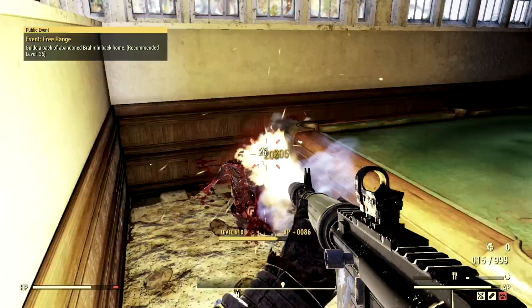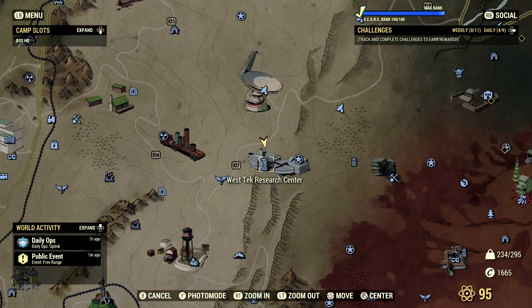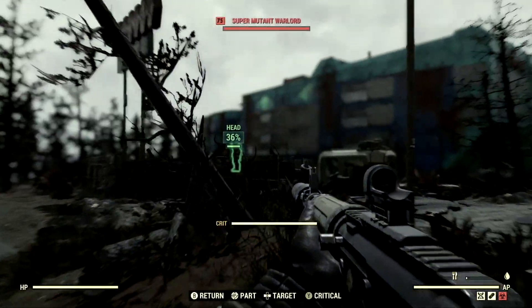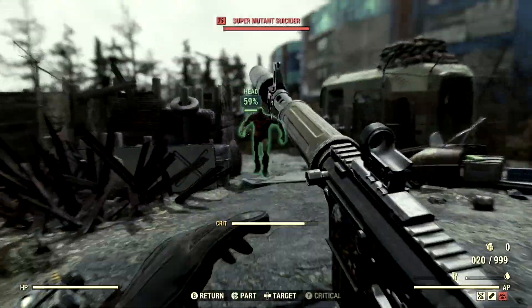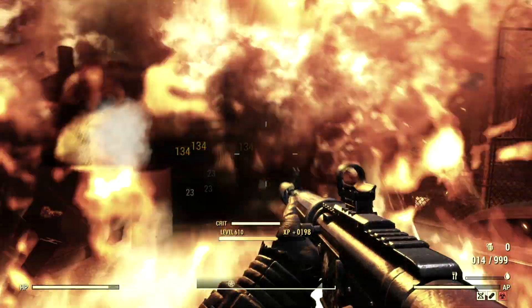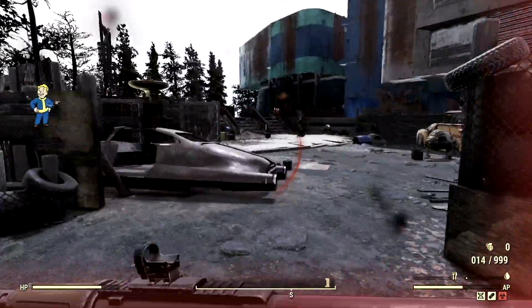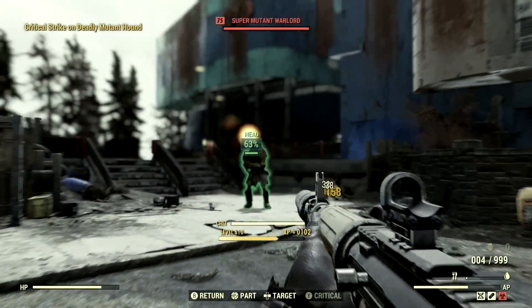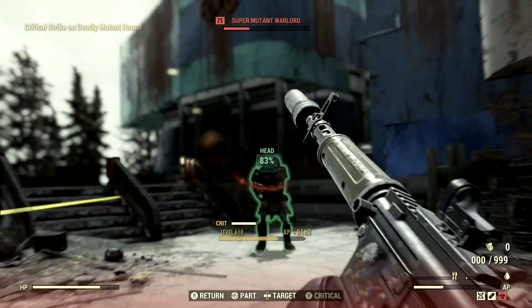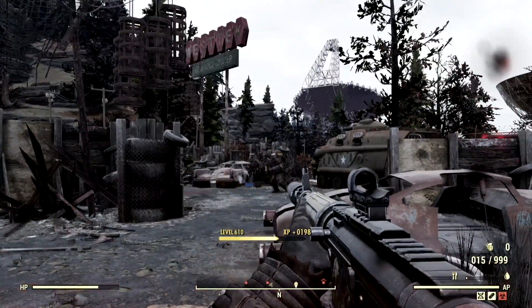Now let's move on to the super mutants. We've made our way over to the West Tech Research Center because we have a lot of roided-out super mutants over here. Let's see if they're as squishy as the ghouls — and so far, yes, they are. That is insane damage, guys. We do have survivability, though maybe not as much as a bloody build with serendipity and all that stuff. But all in all, it's still surviving pretty darn well, in my opinion.